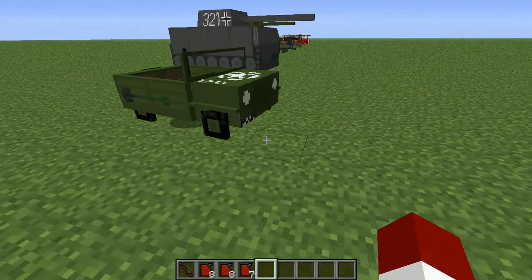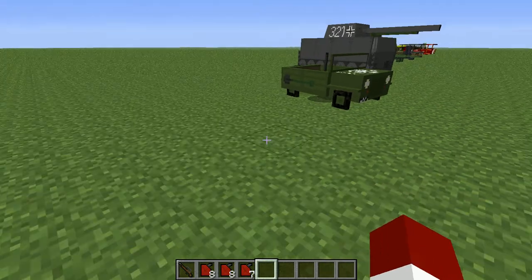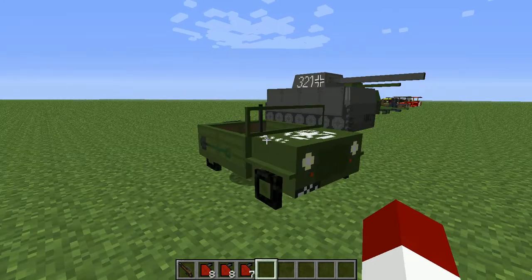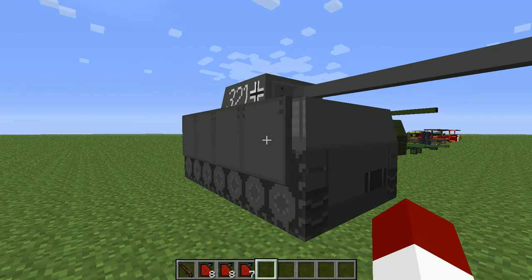So this is basically the same thing, except this is the Willy's Jeep. And this is the Cubo Wagon — don't know what that is, but that sounds cool. And then I think this is the Panzerschreck tank.